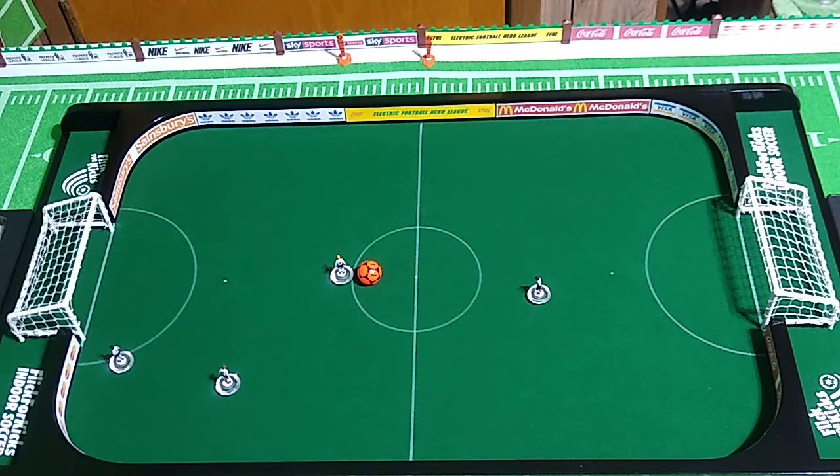Welcome back. Today I'm going to practice passing on my new Subbuteo game board. We explored this just a little in the last video, but that's mainly what I want to focus on today. Passing is simply the art of flicking a figure to connect with the ball, to send that ball rolling towards one of your other figures, so that they have a chance to do something with the ball.